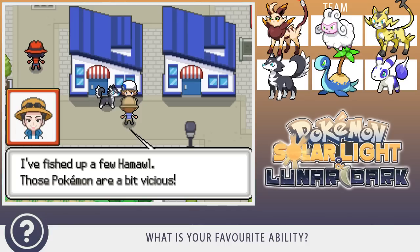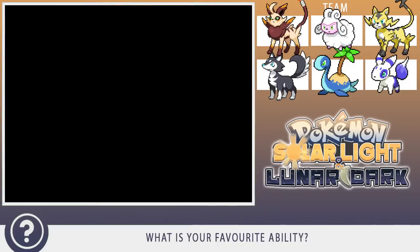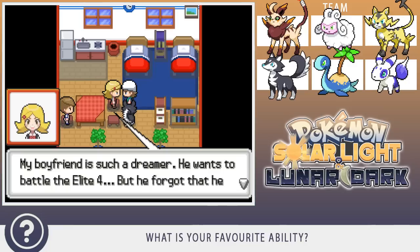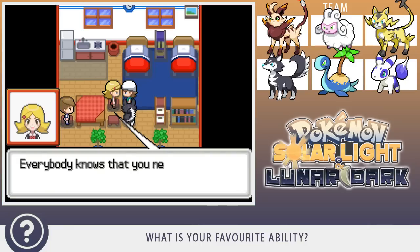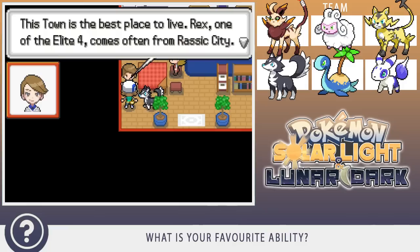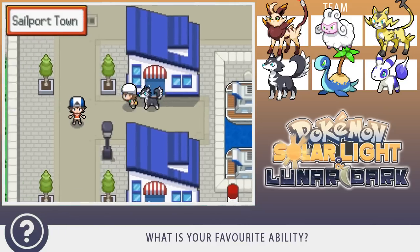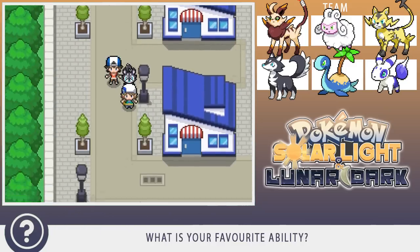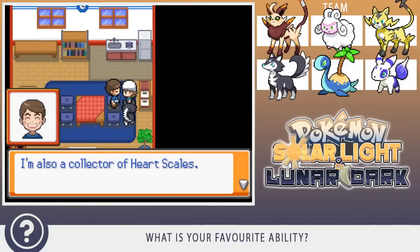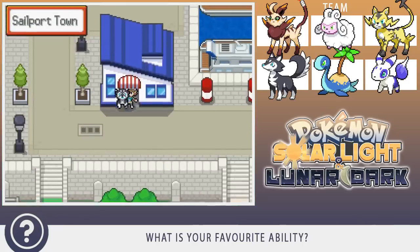Someone fished up a few Hamil — those Pokemon are a bit vicious but sound very cool. There's a Daily Fishing Contest and they got second place. A girl's boyfriend wants to battle the Elite Four with only three badges — everybody knows you need eight badges to take part in the Recurdo Championship. After winning it, you can battle the Elite Four. Rex, one of the Elite Four, comes often from Rassic City. If you watched my Renegade Platinum Nuzlocke, you'll know how that goes — the Bug-type dude destroyed my whole team when I only had three badges.